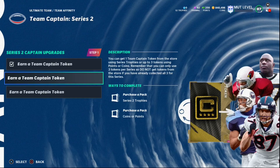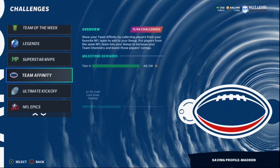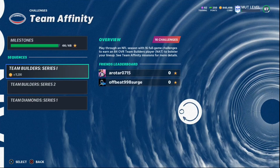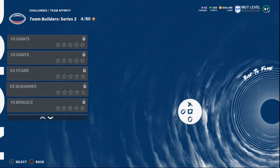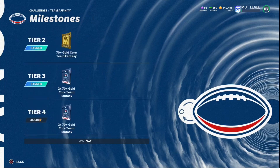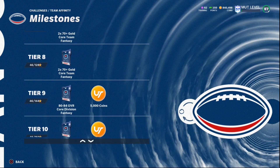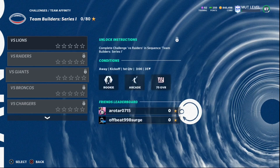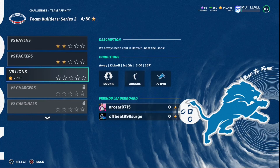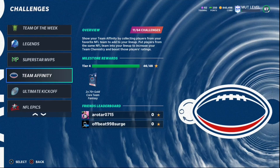Also with the new series out, you want to go ahead and earn your Series 2 free 86 overall player. At the start of the last series we could earn a Series 1 team builder too, though I skipped it since it was only an 84. As you can see, I've won two of these games so far and I'm going to get my free 86 overall team builder for my theme team. Along the way you get 4,000 coins, 80-84 overall packs, fantasy packs, and more. You can also knock out Sam Mills stat challenges while playing these full games.